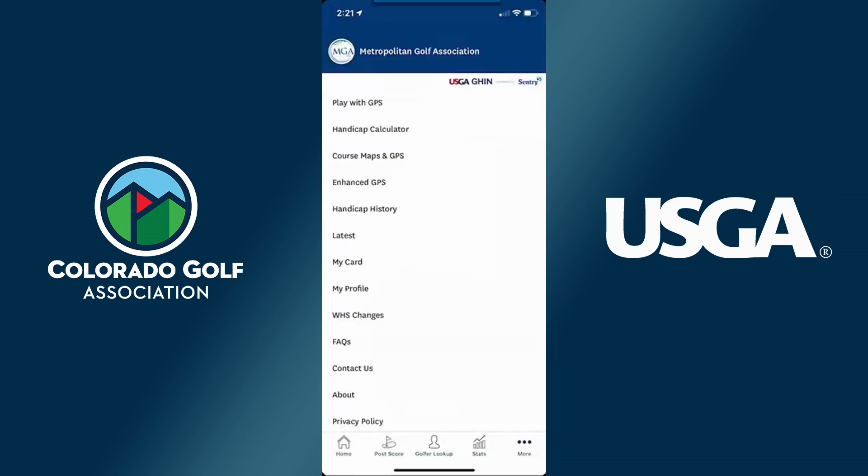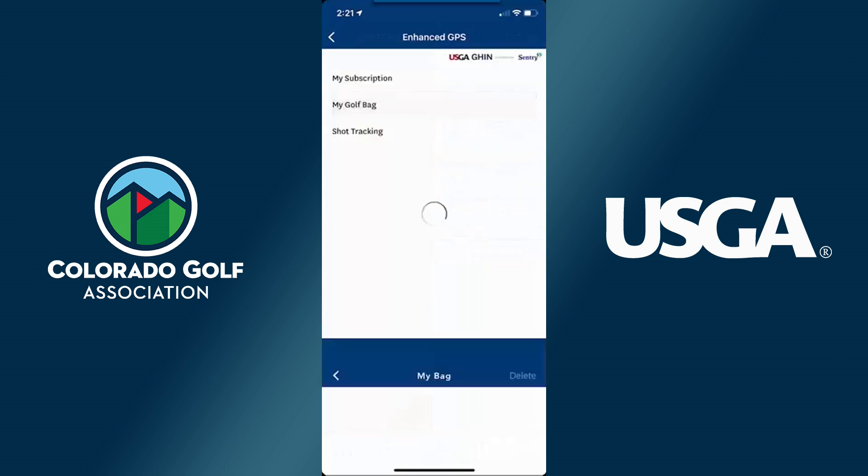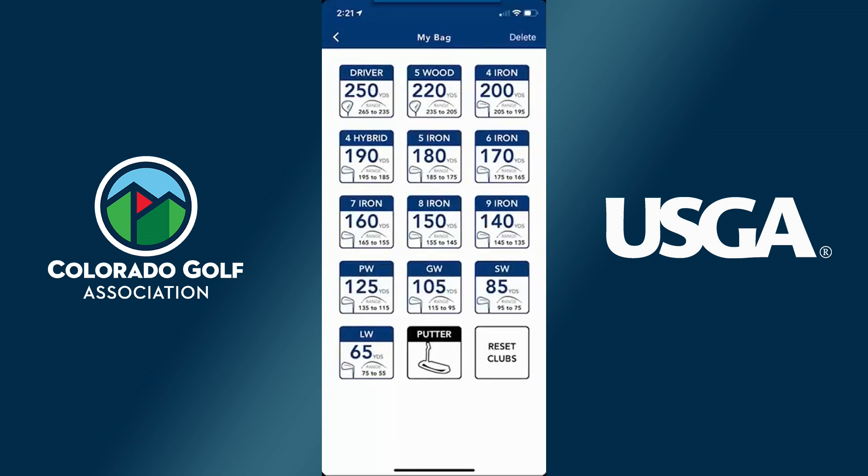You'll see if I go to the more menu, where I had the upgrade to enhanced GPS menu item, it now just says enhanced GPS. Clicking on that will show my subscription information. Within my golf bag is where users could add clubs or edit their golf bag — what clubs they have and what distances they hit the clubs.